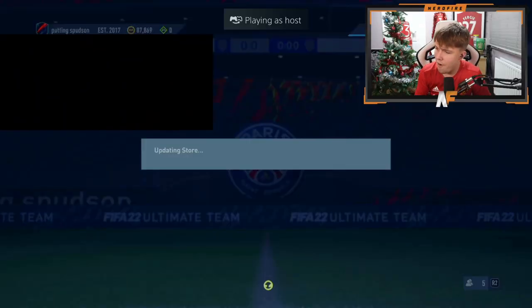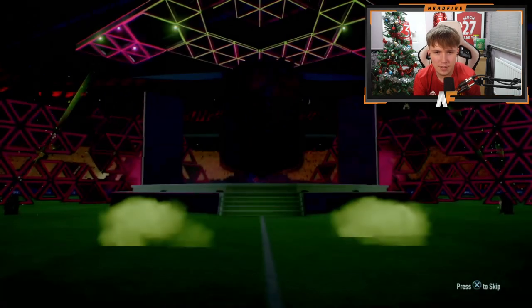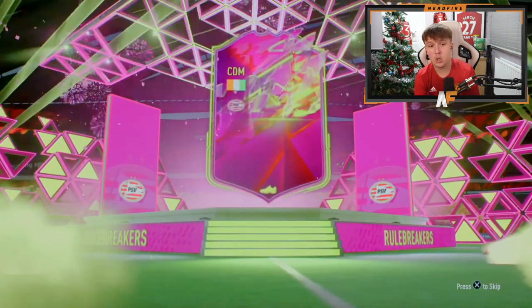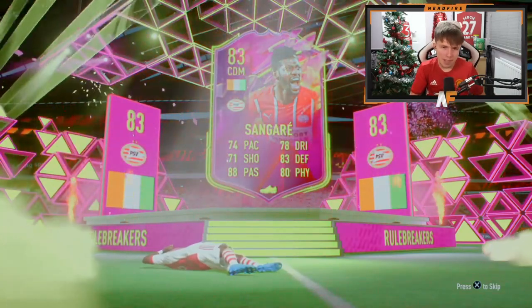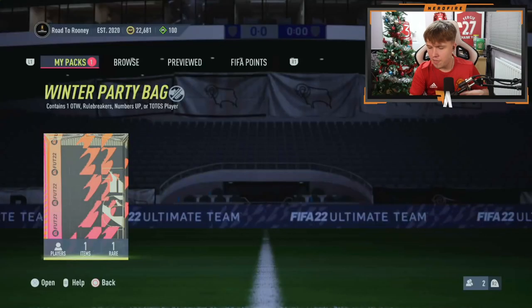Pack number eight of the party bags — come on, give us another Team of the Group Stage. It's not — wait, is this a Rule Breakers? Oh no, I thought it was going to be Kessie — Kessie is a Rule Breakers, right? But that is definitely not Kessie. That is Sanks — or however you pronounce his name. Not a great pull.